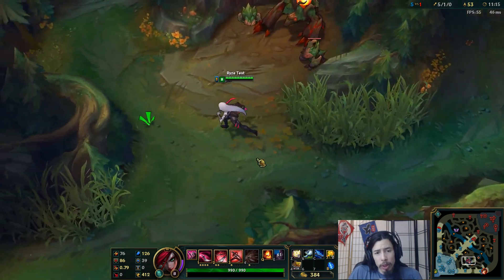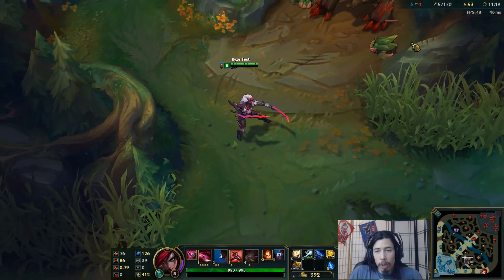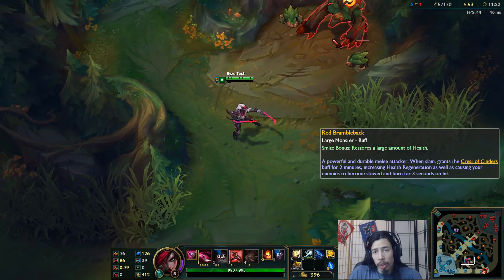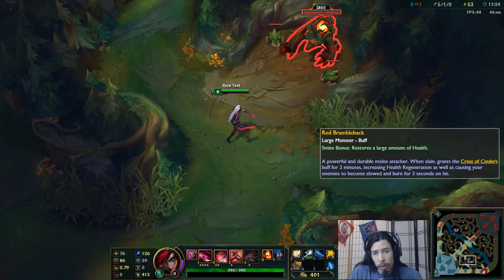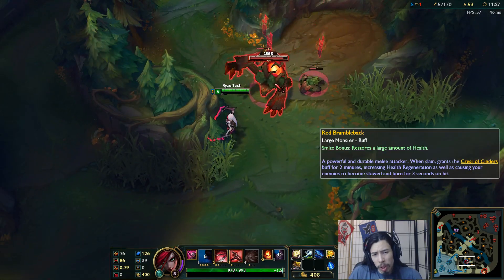Next, let's use the abilities. I guess I can use the W on the spot. All right, so let's use the abilities and auto attack on these guys here. Let's throw out a Q. Use the rather curious — he's still named Schumpel.